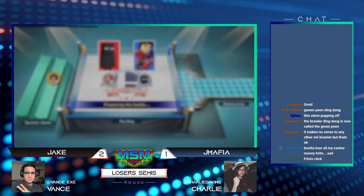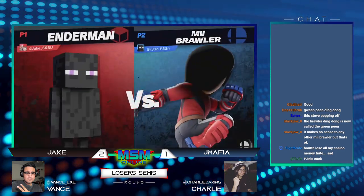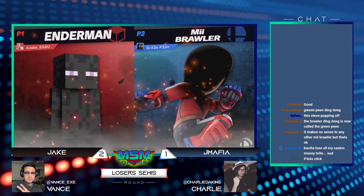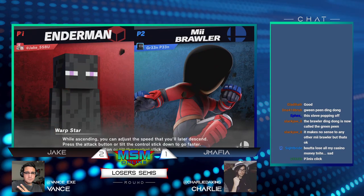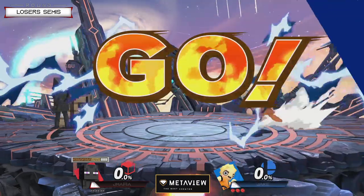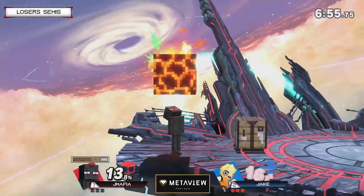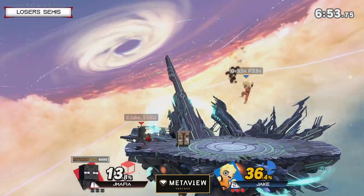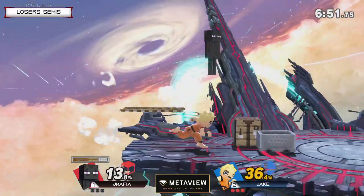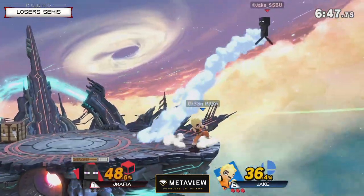I thought he was gonna spot dodge into a forward smash, and I think jmafia might have thought the same thing — because a lot of the time when Jake misses something or fears being punished, he'll throw out a spot dodge or roll and then try to reversal afterwards. I think jmafia expected that, and because he expected it, Jake was like 'this guy thinks I'm gonna spot dodge — he's gonna wait out a defensive option, I'm just gonna hit him out of his wait.' Excellent forward smash from Jake there. It's a very scary position and he was able to get the stock.